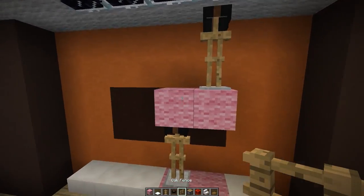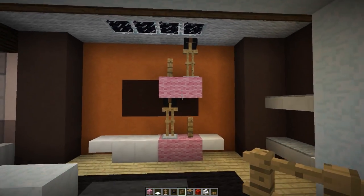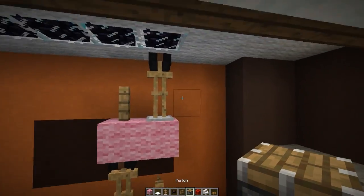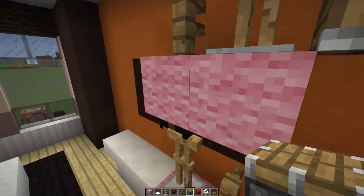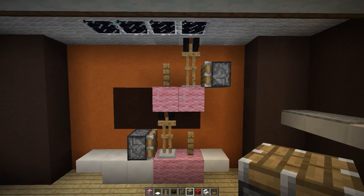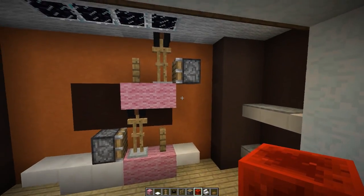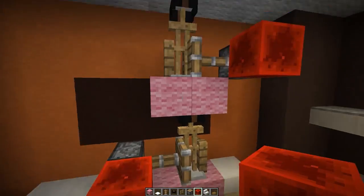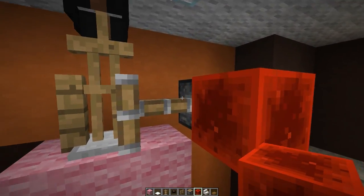Now we're going to grab our black leather helmets and put them both on our armor stands. Then we're going to grab our fences — put one next to the top armor stand, one next to the bottom armor stand — so we get something that looks like this. Then grab your pistons and put them pointing into each armor stand, at the top and at the bottom, so we get something that looks like that.